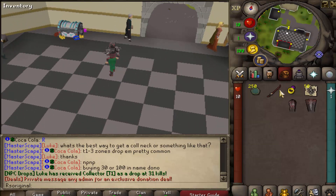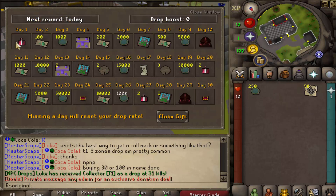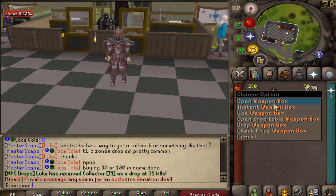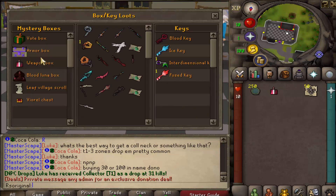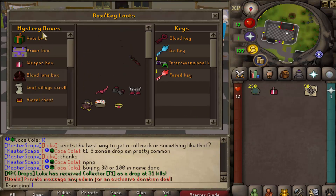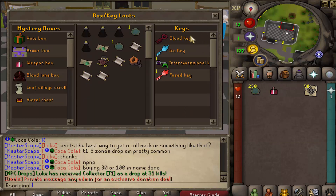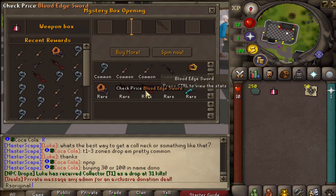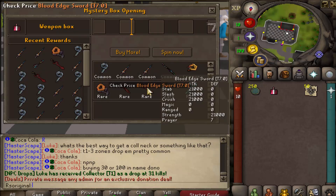This is actually really nice — the attendance checker is something I'd recommend you click on right from the beginning, because it shows what I like to call the daily login reward. Every single day you log in, you receive a juicy reward. All you have to do is claim the gift, and you'll get yourself a weapon box on the first day. You can also look at the drop table and all the mystery boxes and keys you can open.